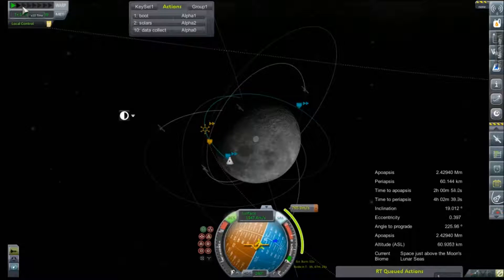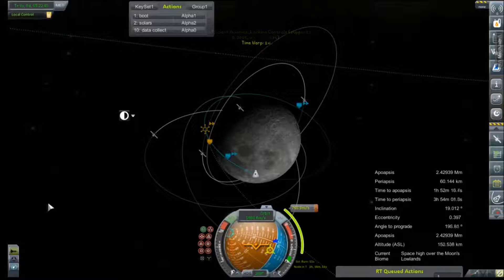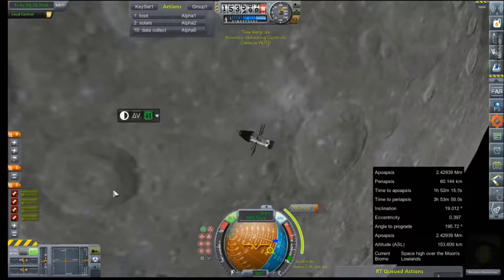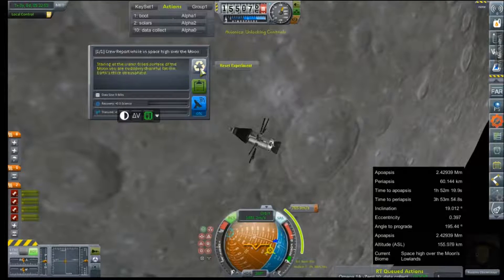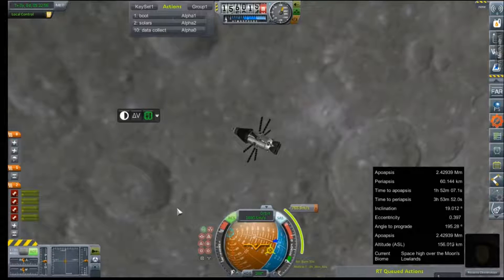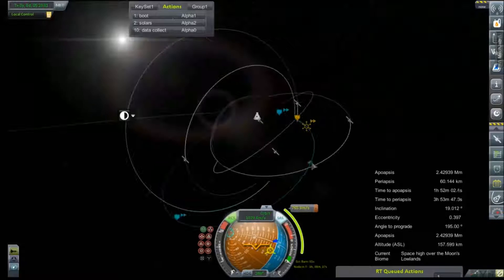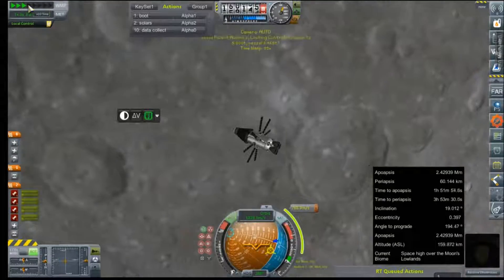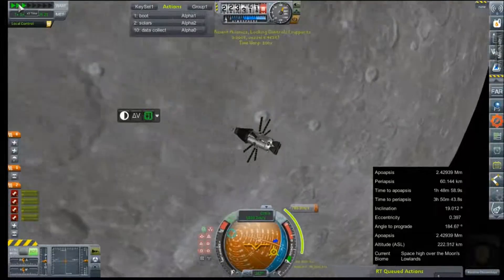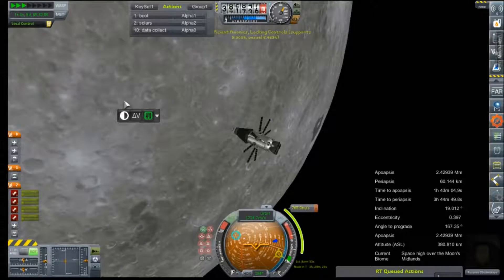Until then, let's collect some things. Lunar seas, lowlands. We just missed space low. Since we're in space high now, it's not biome specific. I don't know if we're going to be in space low again, so we've probably just maxed out. Damn it, I missed the biome. All going to be space high from here. That's an interesting crater.